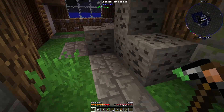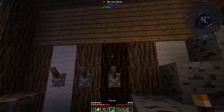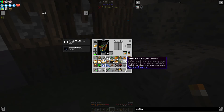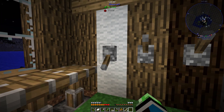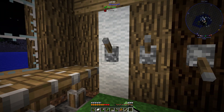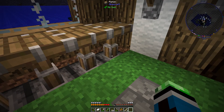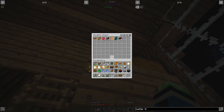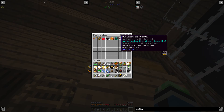Redstone torches. What are these levers? Is this a... hmm. What do these do? Do these levers even do anything? Ender sack — portable ender chest.